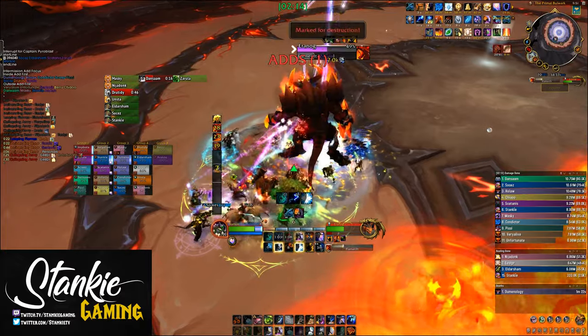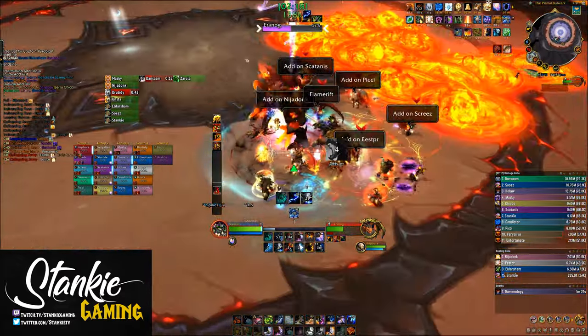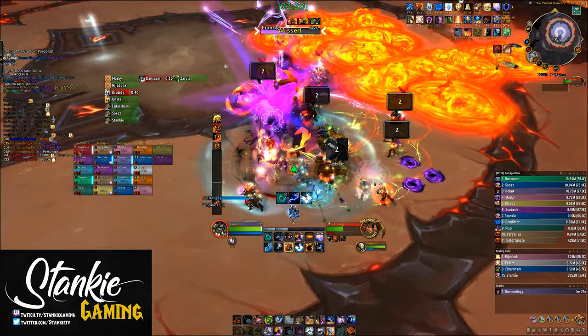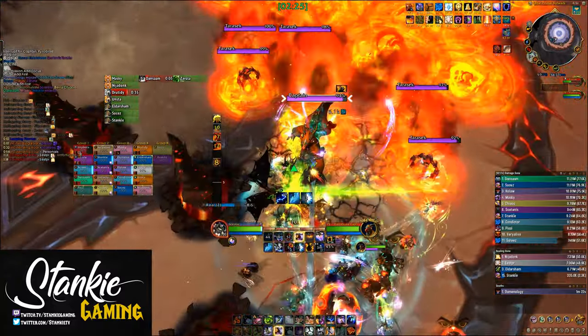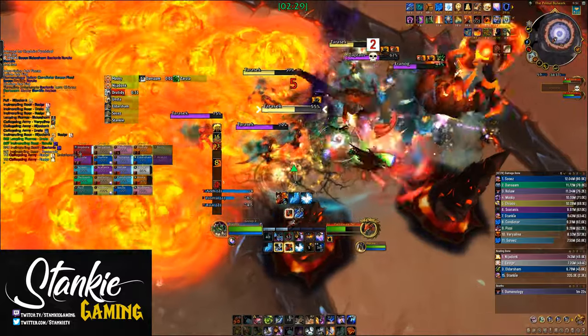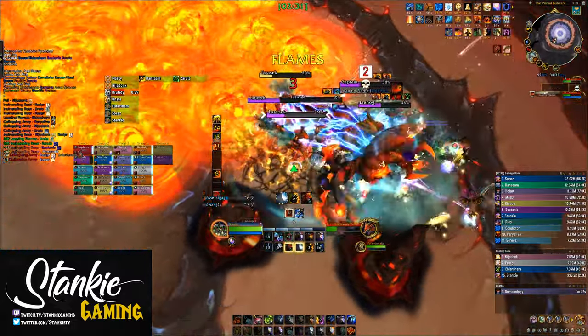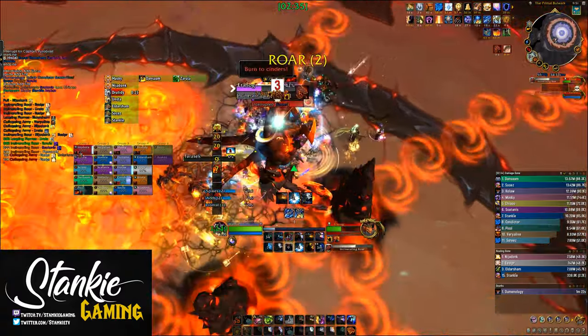When intermission ends, the boss will be in the middle of the room — keep him there and rinse and repeat. So with this strategy, you start in the middle, move slowly towards the outer edge, deal with the outer add, then the inner add, and you'll naturally be in position for subsequent phase 1s. Keep in mind that there's a lot of raid damage going on, so make sure to dodge all the swirlies, interrupt the pyroblast, and dispel all the leaping flames.